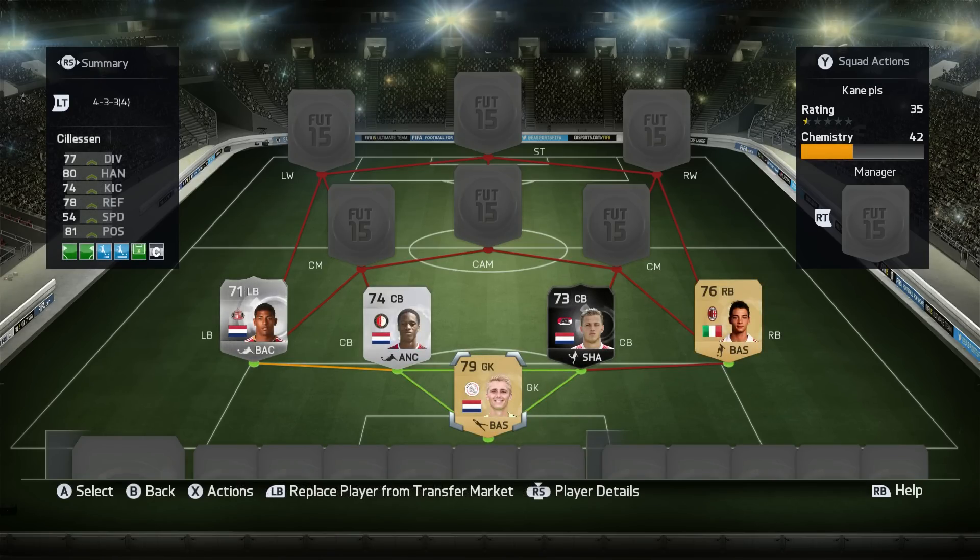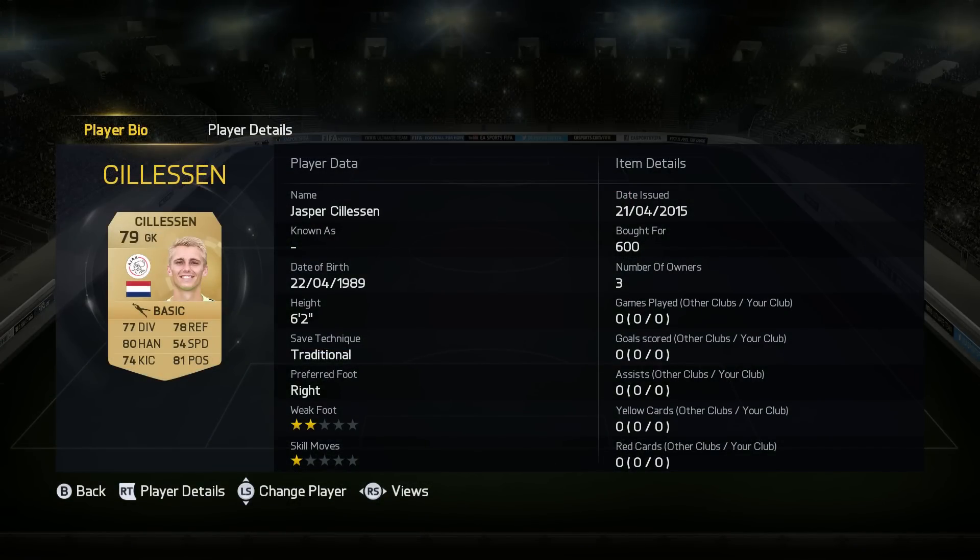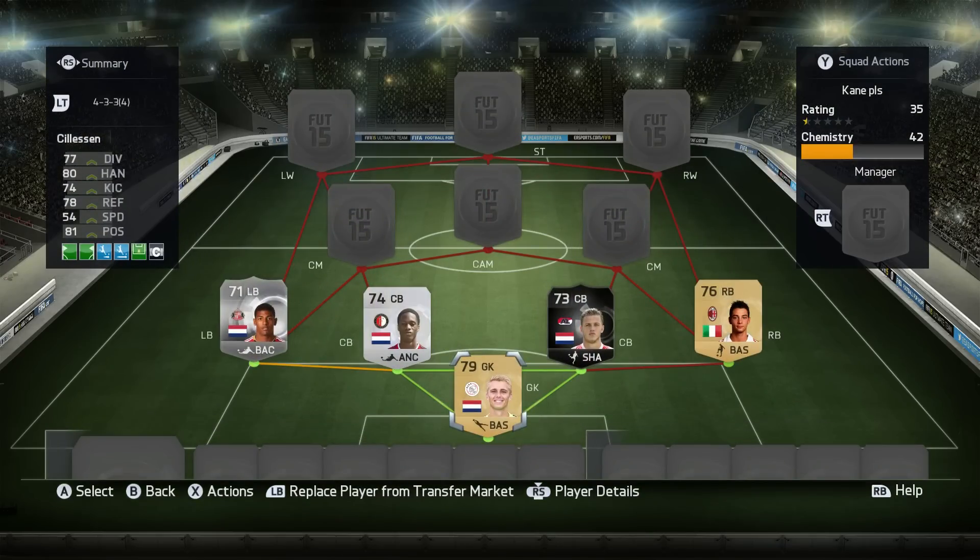Right, we're going to the 4-3-3. As you can see, here is the defense and the goalkeeper in goal. We have got Jasper Szilas — 6'2 and a very good goalkeeper in this game, just 600 coins as well. You could have any Dutch goalkeeper from the Eredivisie in there, but for me he is definitely the best.